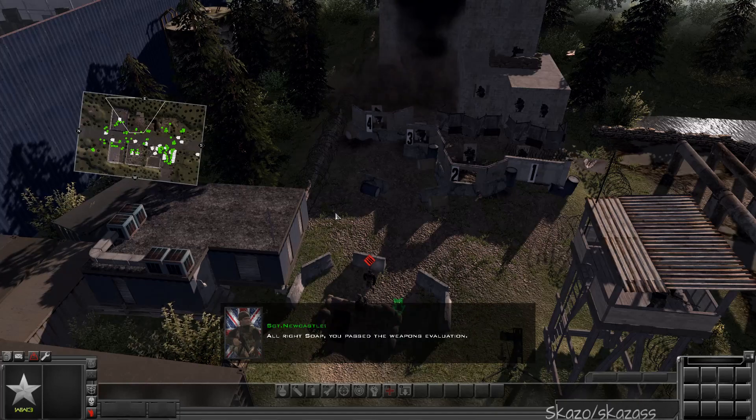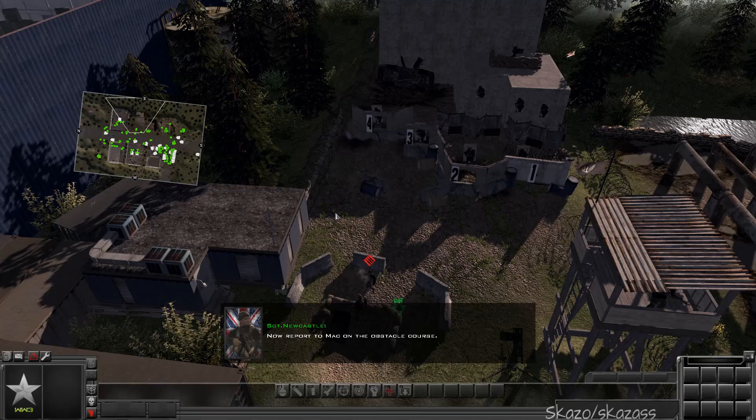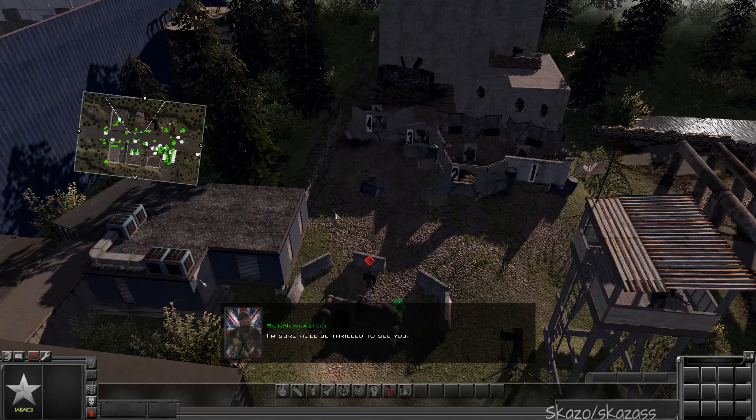Alright, so — you passed the weapons evaluation. Now report to Mac on the obstacle course. I'm sure he'll be thrilled to see you. Good luck.